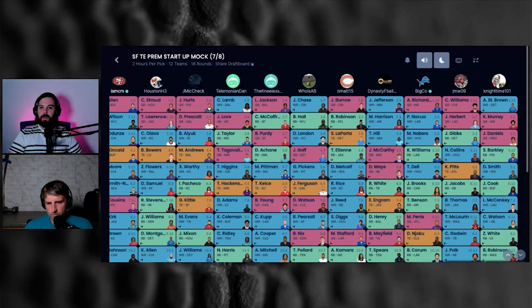Stock up on Purdy. I was in a draft at the 1.7 where I started Jefferson, Breece Hall, then got Purdy where Drake London went in this one, then Nico Collins and Brock Bowers as my first five players. Purdy can be your savior — still getting a potential top five quarterback at a bargain, maybe not the game-changer that Richardson represents, but a baseline top-ten quarterback for sure.